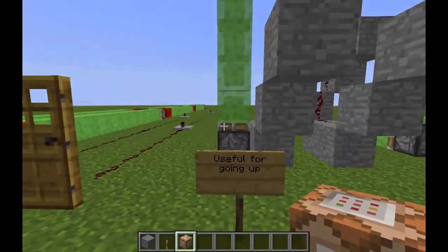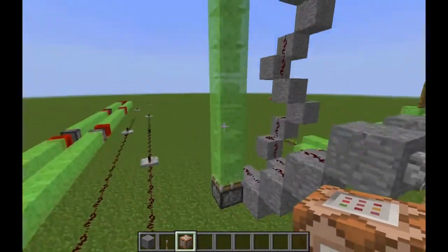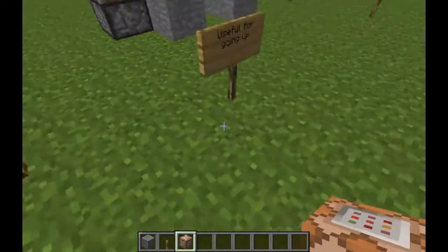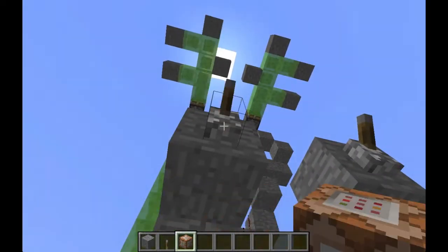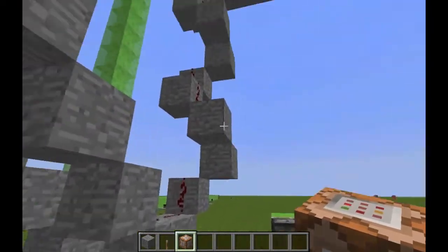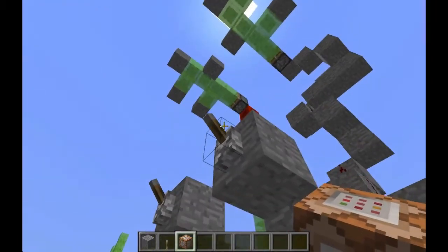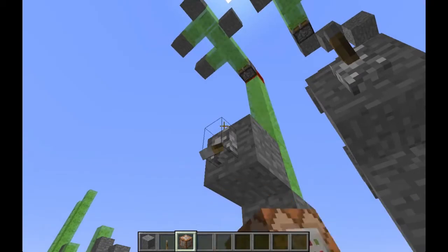Slime blocks are also useful for transporting current vertically. Here's an example: an 11-block-long slime block tower with a redstone block pushes a piston above. It's pretty instantaneous and easier to build compared to a vertical repeater tower, which is a pain to build and not significantly faster.